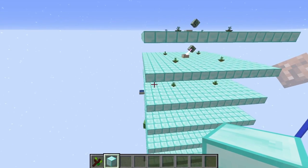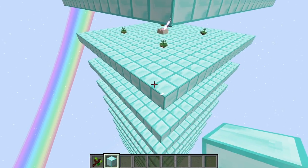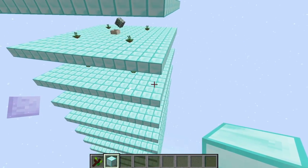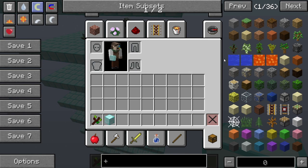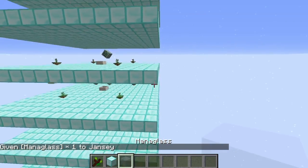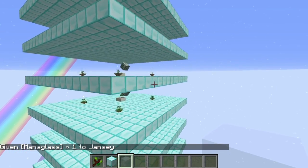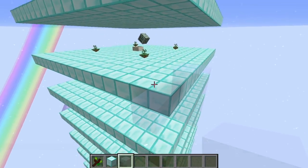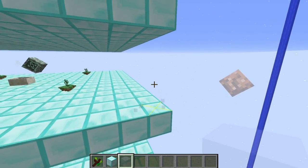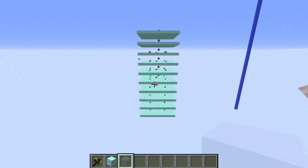With blocks on the sides, mobs might still spawn there. We're not getting mobs right now because it's daytime, but if you want to kill two birds with one stone, get some mana glass and build a wall around this. If you've built this in a Garden of Glass world, you'll most definitely need to build a wall or else you're going to lose a lot of slime. Mana glass gives off light, so you won't have any problems with mobs spawning. That gives you the most efficient slime farm you can get.